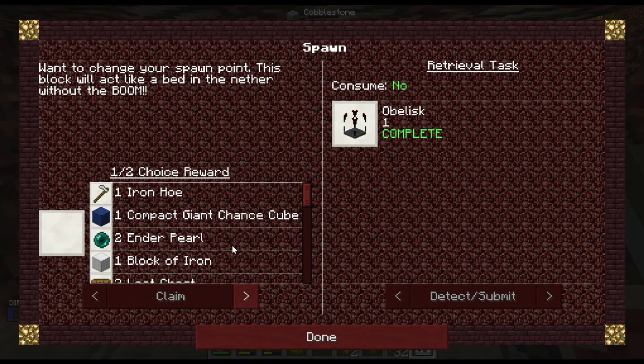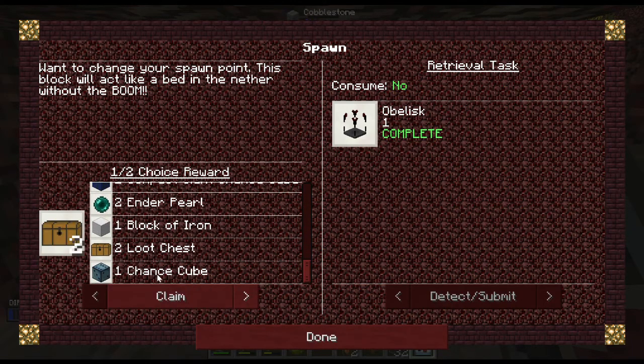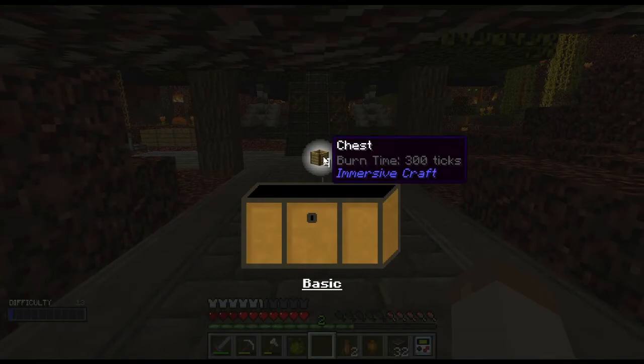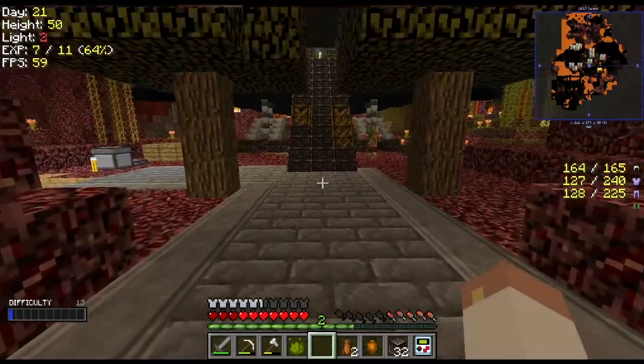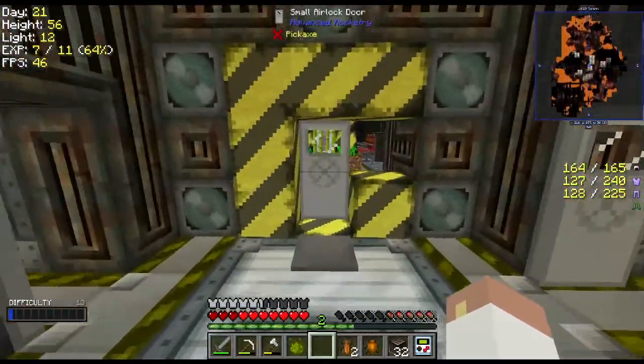I'm about to get a loot chest for it so I'm all about it. Choice rewards — iron hoe, compact giant, a block of iron, or two loot chests? Not passing up on the opportunity for two loot chests. Four chests — not horrible. Ladders and Paranoia which I don't need right now because I don't really need to put torches down.